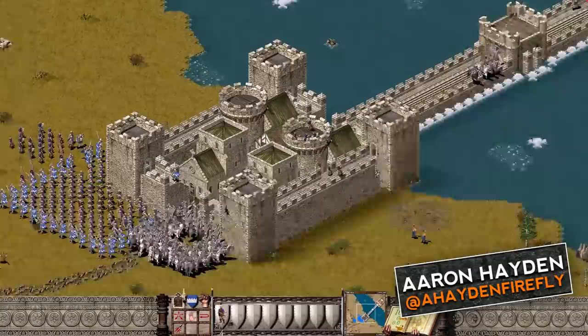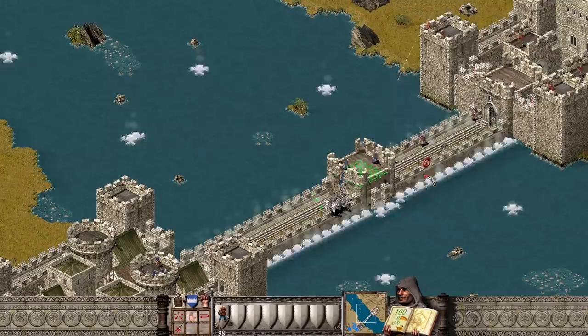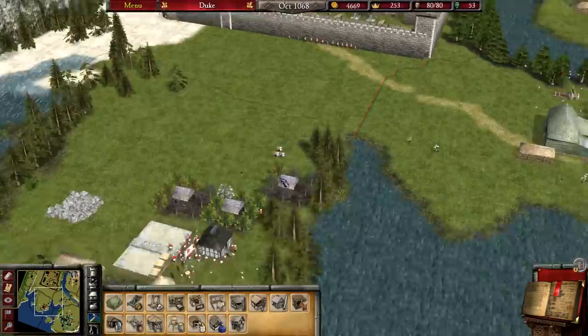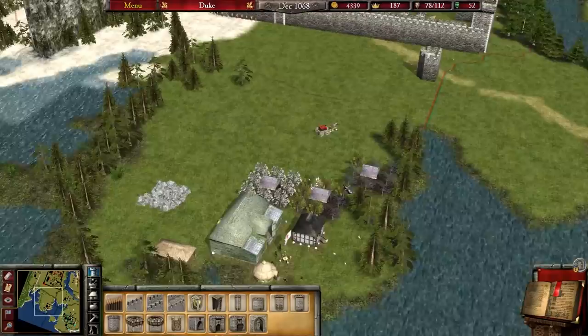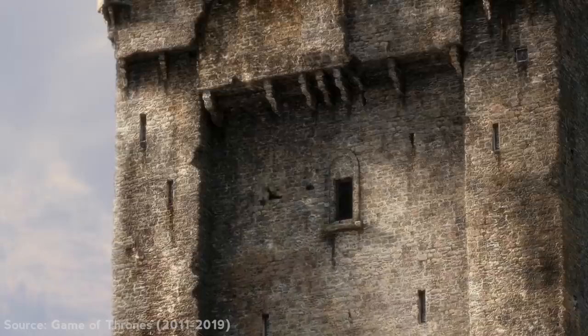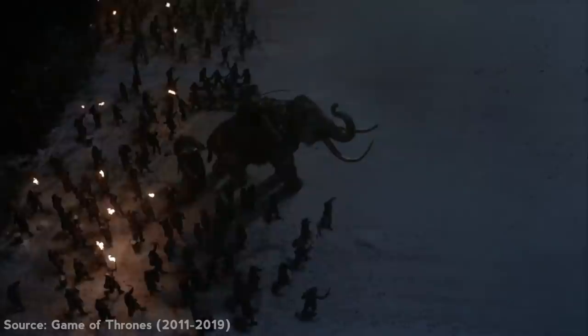Hey everyone and welcome to another Firefly Studios video. Aaron here with another episode of the Stronghold Showcase, where we show the best of the best when it comes to fan-made Stronghold maps, scenarios and sieges. But this episode is a special one, as with the Game of Thrones Season 8 premiere just behind us, we're going to be doing a Westeros special — featuring maps which re-create castles, keeps and battles from the books and the show. Enjoy!